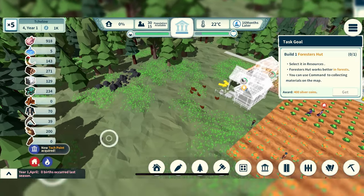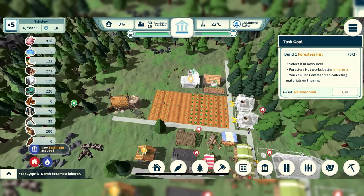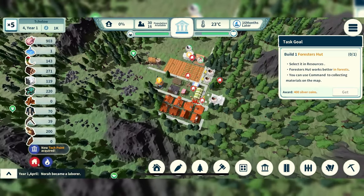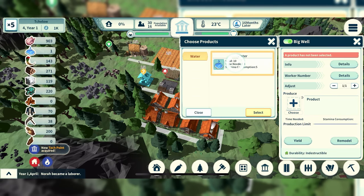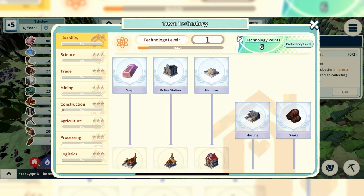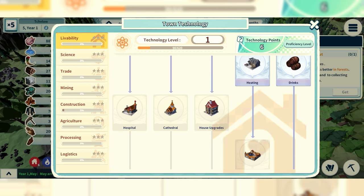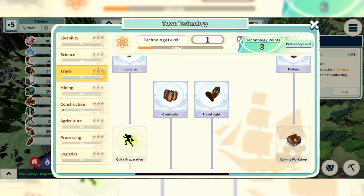Based on our previous review, we had a few things on the pros list: the research tree, the landscaping tools, the number of available buildings, the resource management, and the active development and performance — this was in early access when we reviewed the PC game. For mobile, you still have all of that, but with the addition that the game is a lot more mature, and they are looking into all the feedback to make it better and better.